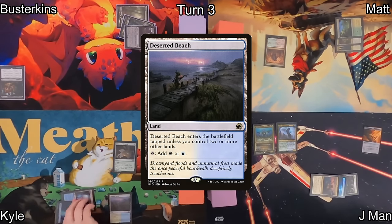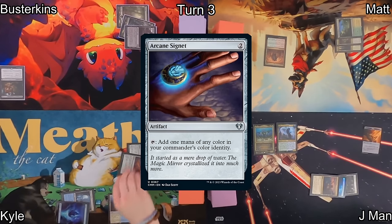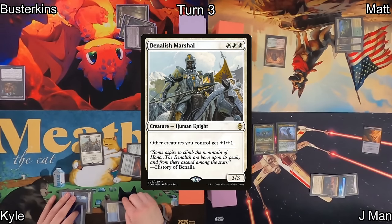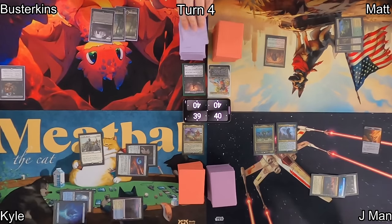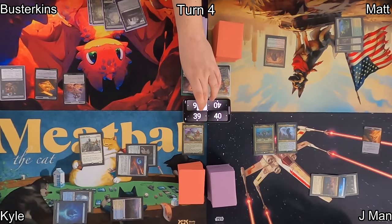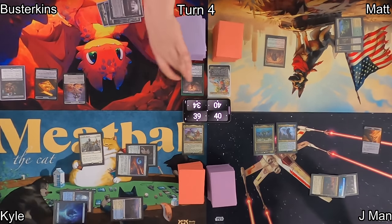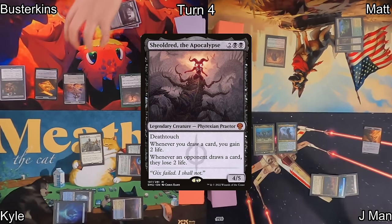Kyle draws and plays Deserted Beach as his land, then casts an Arcane Signet. Using his Talisman, Signet, and Deserted Beach, he's able to cast Banalish Marshall, giving his future creatures +1/+1. He passes over to Busterkins, who draws. Black Market Connections allows him to make a treasure token, a shapeshifter token, and draw a card — so he'll lose a total of six life to do all those sweet things. He then casts his commander, Sheoldred, the Apocalypse.